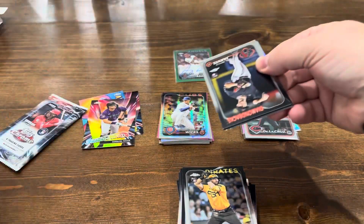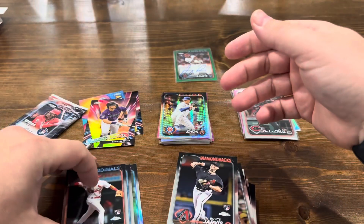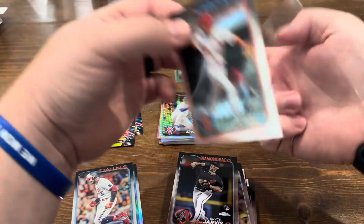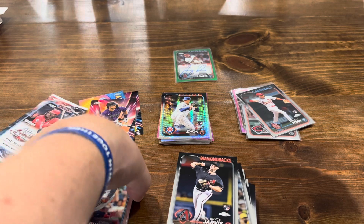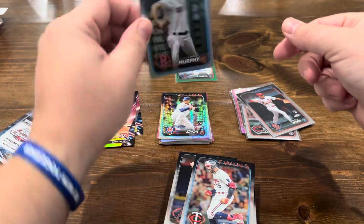Two packs left. Bryce Jarvis. There is Mason Wynn — I'm going to sleeve that. I like Mason, I think he's going to be really good. We'll put that in the pile. Byron Buxton and Chris Murphy on the refractor.